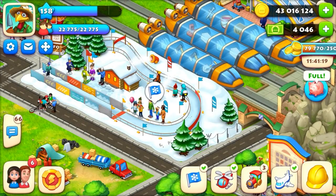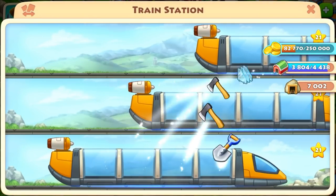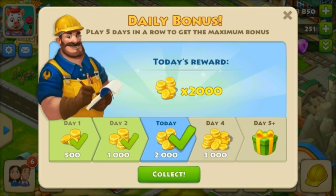The first and very easy way to get coins in this game is just by logging into the game daily. We get 500 coins for logging in on day one, 1000 coins on day two, 2000 on day three, 3000 on day four, and on the fifth day you get a bonus gift with the coins. The bonus gift may be a barn tool, construction tool, T-cash — anything.